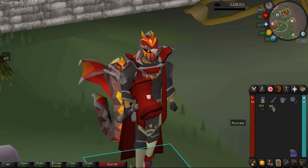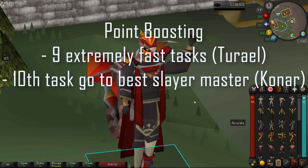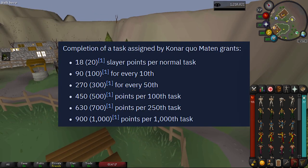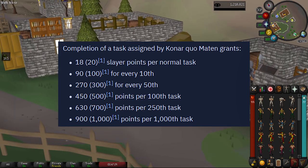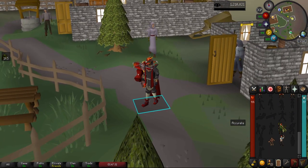What is point boosting and why do we want to do it? Point boosting is doing nine extremely fast tasks, preferably using Turael, and every 10th task we're going to use our best slayer master — ideally Konar, as she gives the most points per task and boosted task. This also increases with completion of the elite diary, and we want to focus on big slayer milestones.